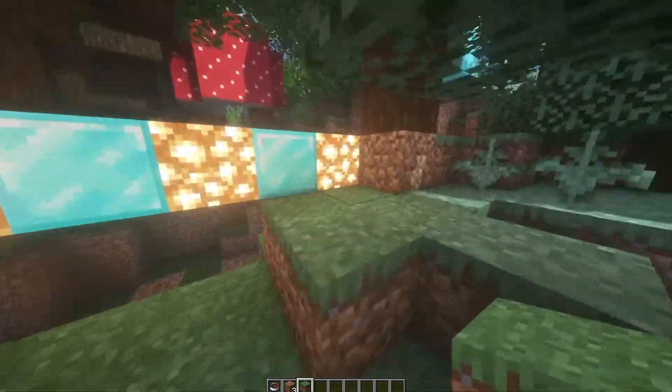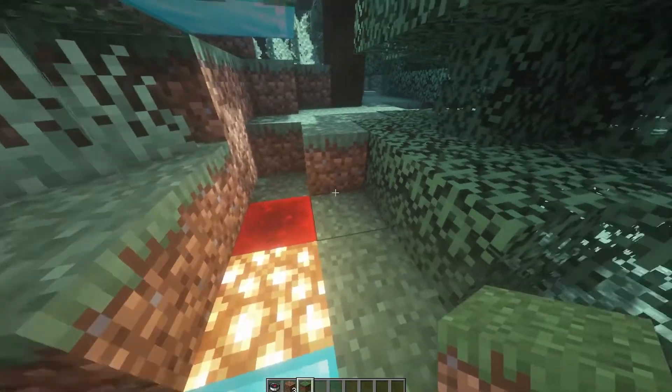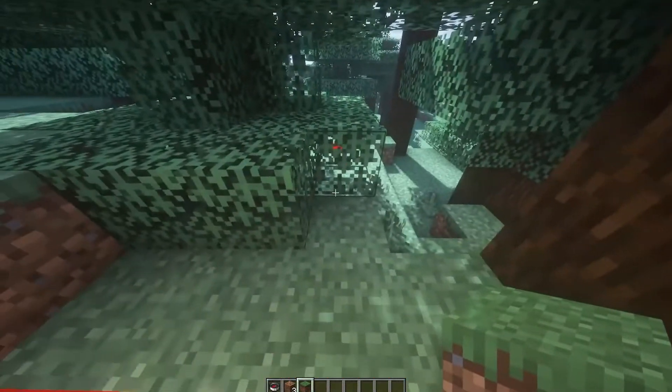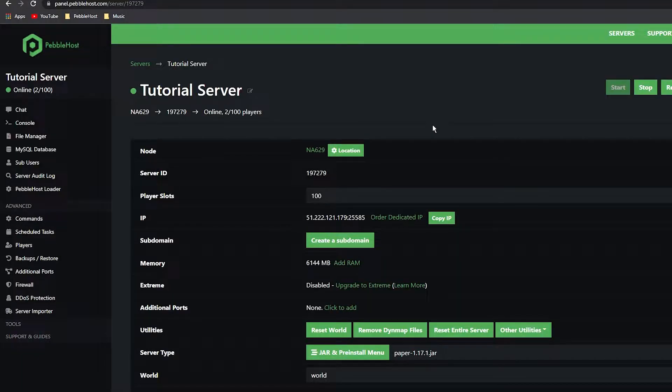He'll also not be able to break any blocks all the way into the center of spawn. It will also go out 10 blocks in every other direction, essentially making one big square. Okay, so now we're on PebbleHost and I'm going to show you how you can edit your spawn protection.